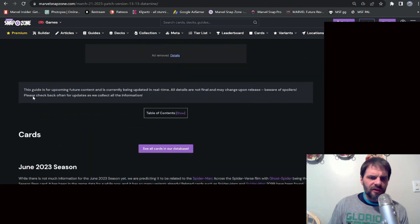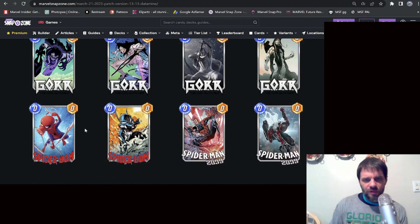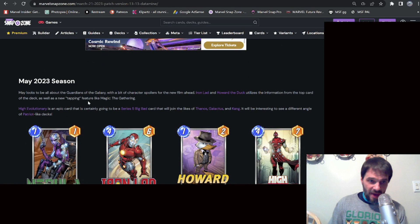Shout out to Snap Zone for getting this stuff up. One of the things they've got early on is the June 2023 season — they're speculating it's going to tie into the Across the Spider-Verse film, so you'd get things like Ghost Spider and Spider-Ham, which could be pretty cool. They've got some variants and Gore thrown in there too.